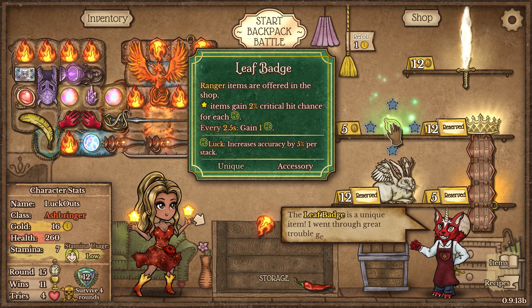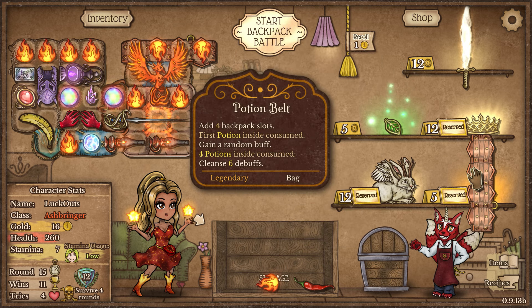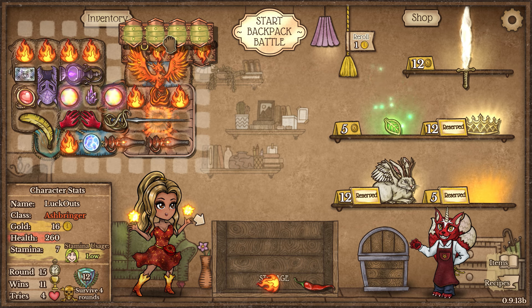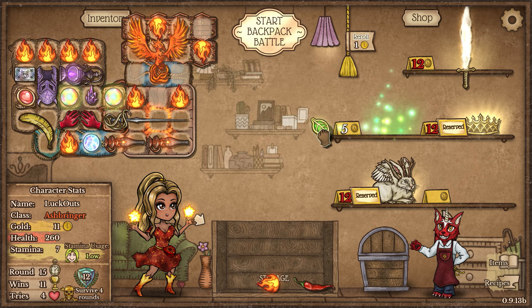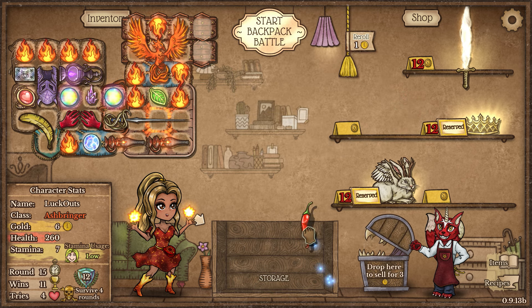We could take the Leaf Badge here for some crit chance - it's also luck generation for our Fancy Fencing Rapier, so we are definitely going to take it. It's crazy not to take it. I'm also going to switch this up so we can move our Phoenix out and slot this in here, giving crit chance to both of them. That should be straight up amazing.